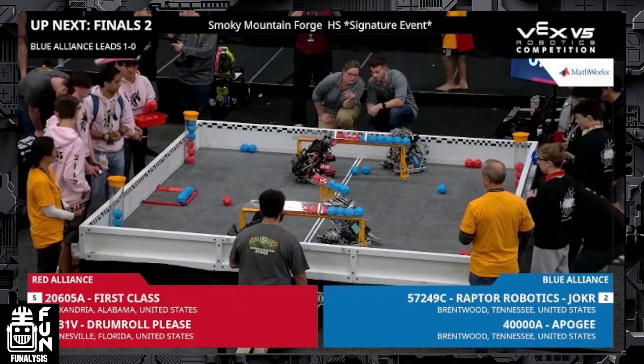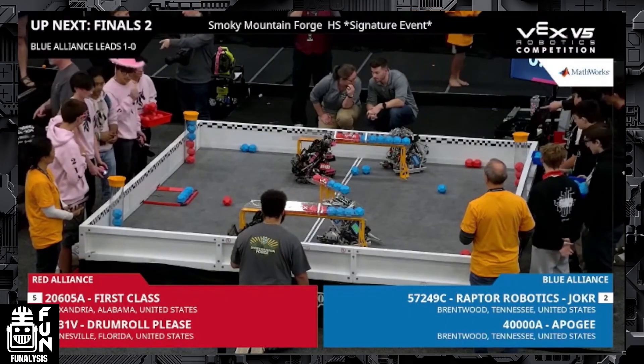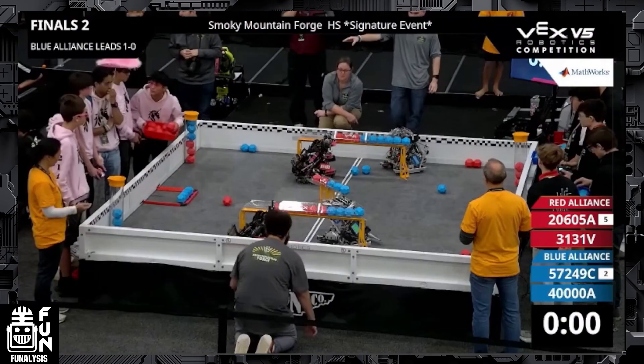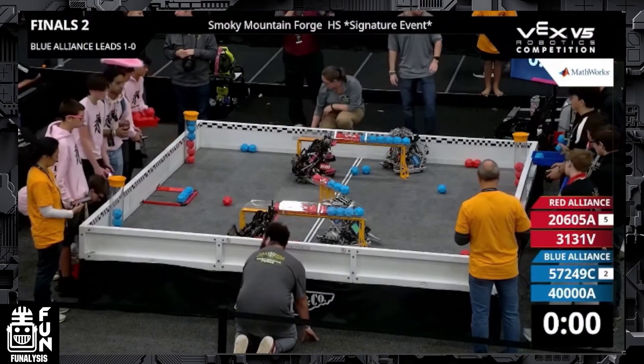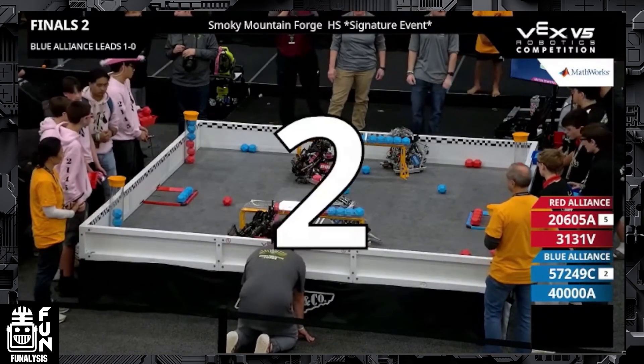Since the red alliance is able to take autonomous, they're set up pretty perfectly for driver control, especially considering that they have both of those control zones in the long goals, which are each worth 10 points — a pretty significant advantage.